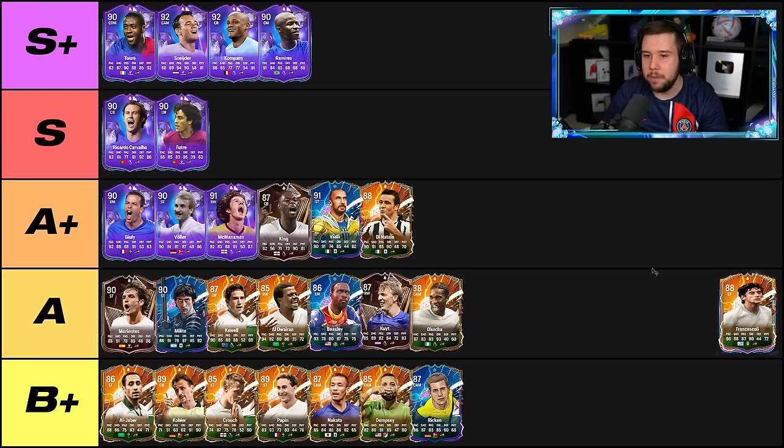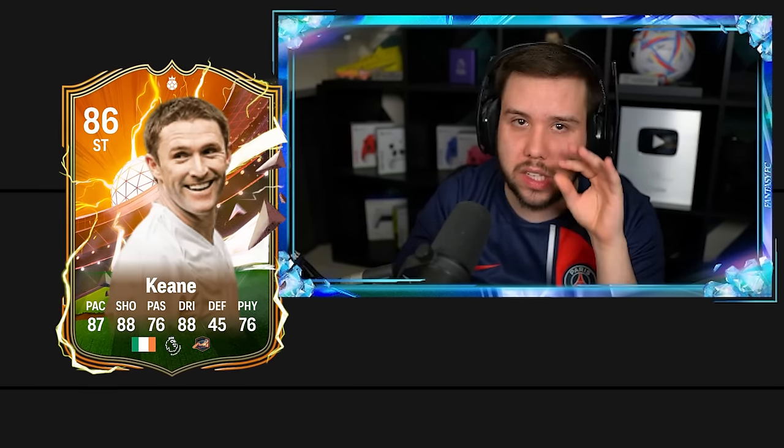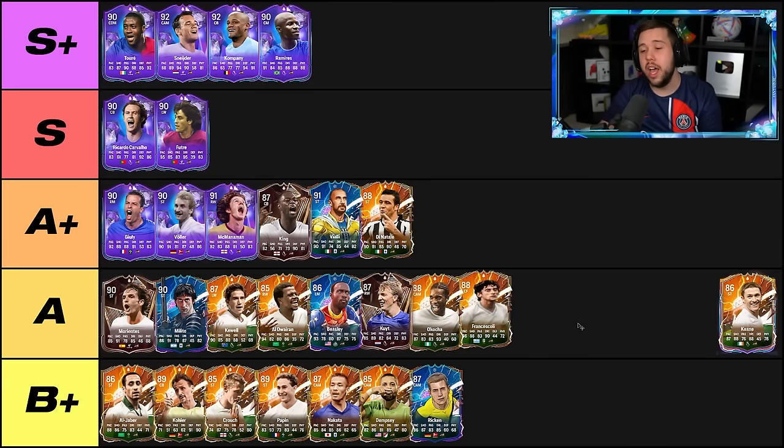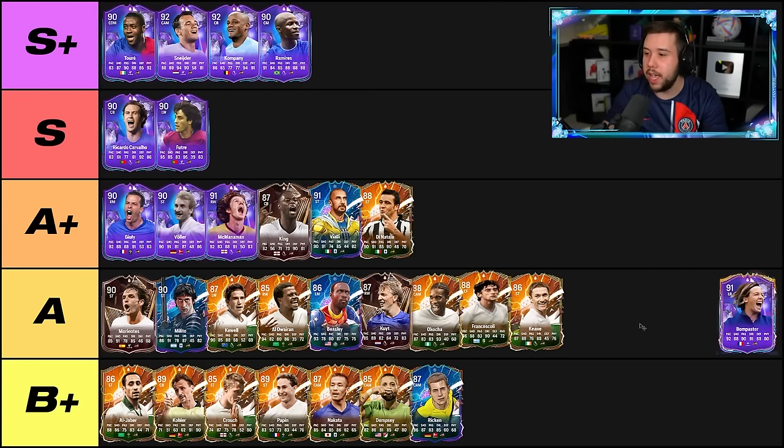Enzo's all right — not a crazy card. I would say a level below Dinatale, and that is the A tier. Keen — attacking AI on Keen has always been something that stands out, he's always had that beautiful attacking AI. Again, though, he's not on that Dinatale level. I'm going to also put him in the A tier.